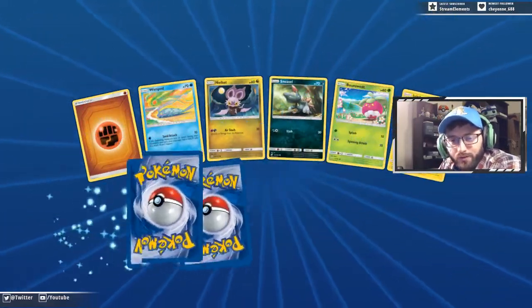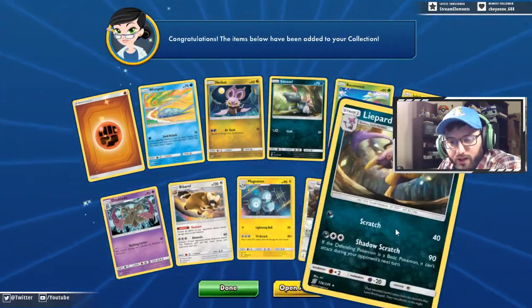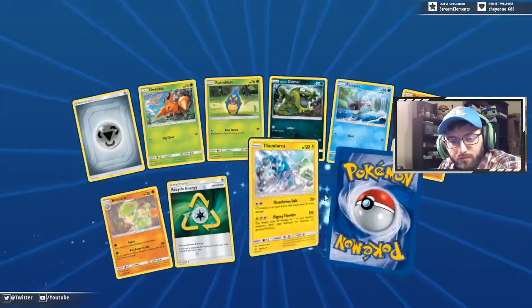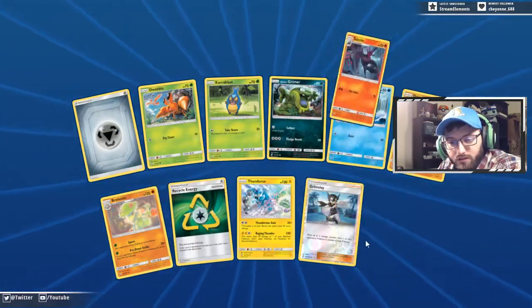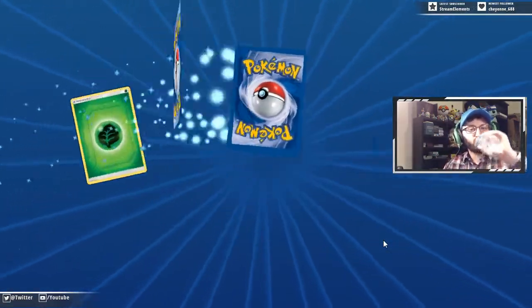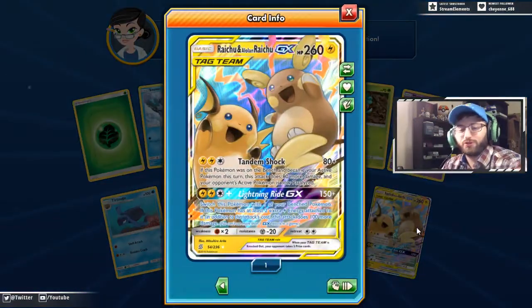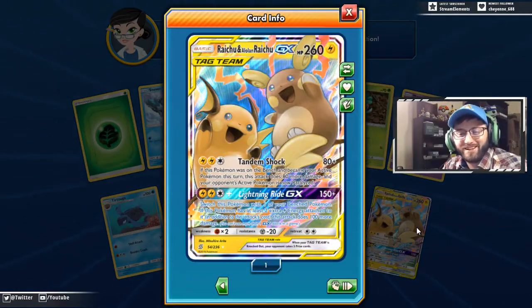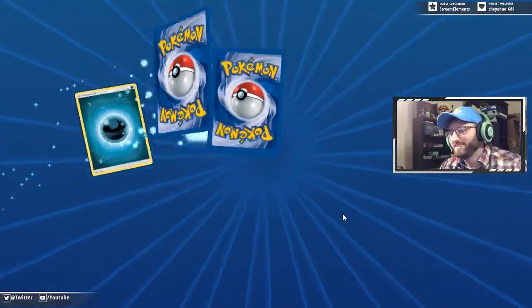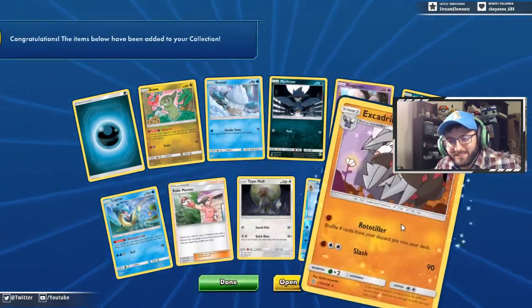Gumshoos with the Alert Headbutt and Liepard Shadowy Scratch. Recycling the Grimsley. And a Salazzle — plenty of Thunderus here. Giant Hearth, Ear Ringing Bell, and a rare — Choo-Choo Train! There we go — the beautiful Choo-Choo Train, we got it, we got the Choo-Choo! That's what I wanted. Excadrill, Tapu Bulu — they show no love to Bulu. Why is there Tapu Koko and Tapu Fini in this set and no Tapu Bulu?